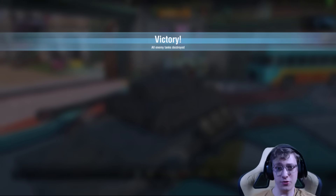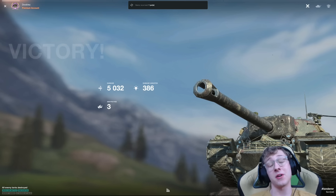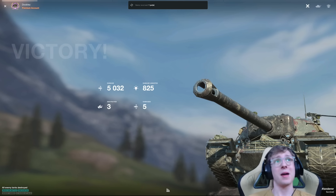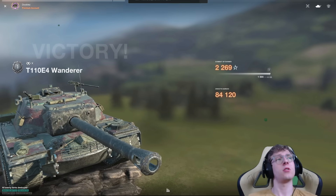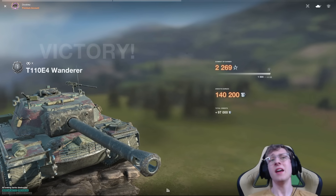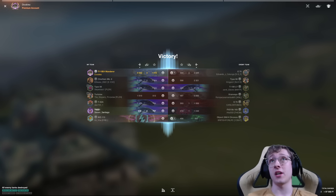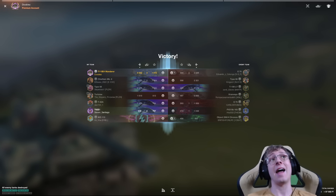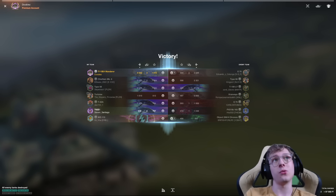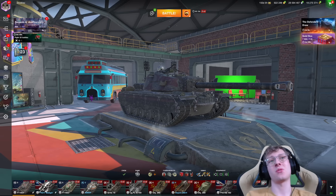For any of you wondering about my opinions of the E4, two back-to-back battles dealing over 5,000 damage in both should solidify them. The E4 has more DPM than any heavy you're really going to fight, way more pen, way more damage per shot. It has armor and the mobility to get in and out of situations. I've shown a pretty proper reason why the E4 is literally better than the majority of heavies. Hopefully you enjoyed today's video — I'll see you all in the next one.